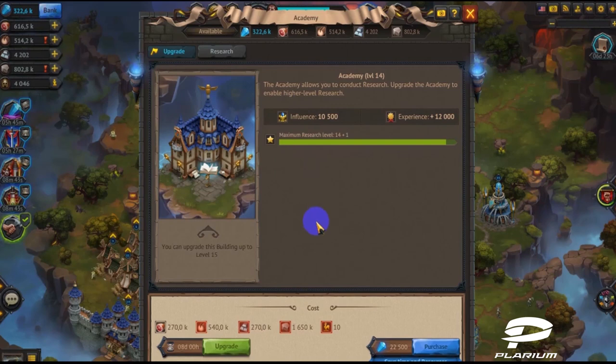If the weathervane icon is illuminated red, it means you don't have enough of this item in your inventory.